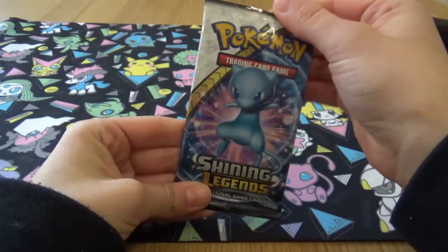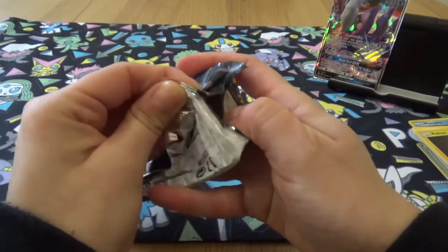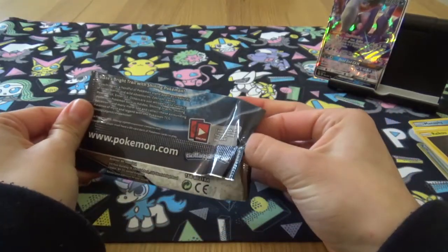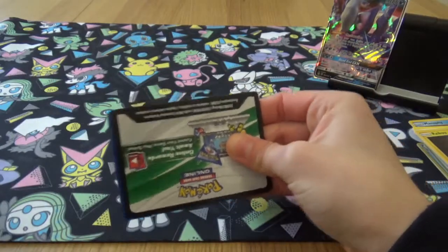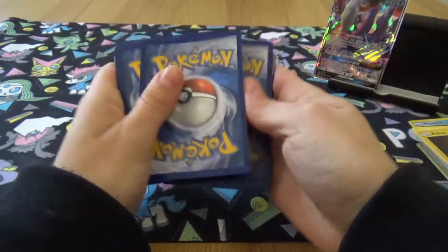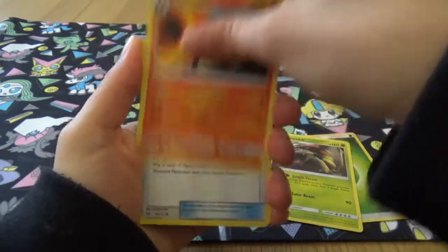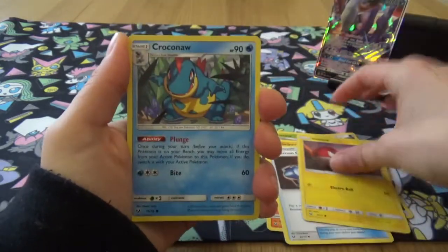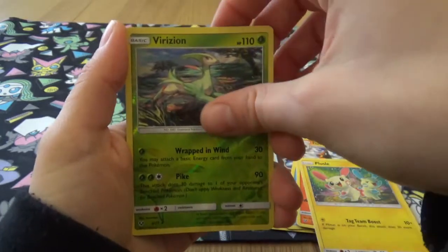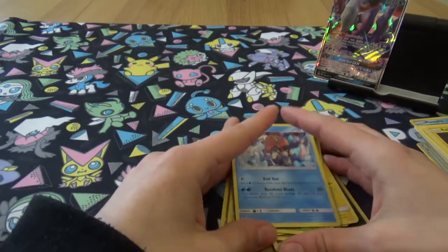Come on, Shining Mew — the Shining Mew pack. Need one hit. Is that too much to ask? Anything? Energy, Venusaur, Incineroar, Beedrill Catcher, Voltorb, Croconaw, Scraggy, Torracat, Plusle, a Reverse Virizon, and a Keldeo. No, we got nothing. We got nothing.